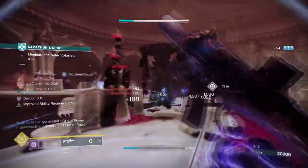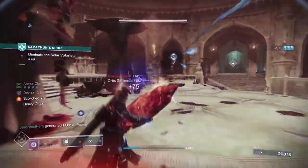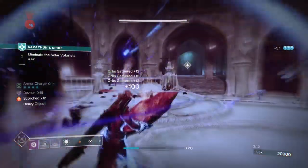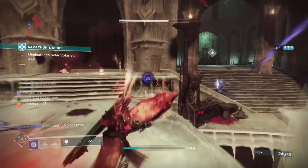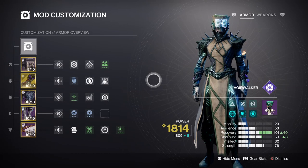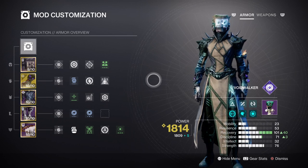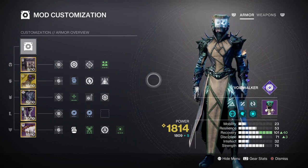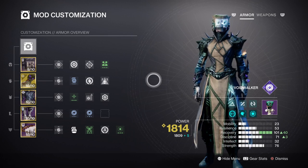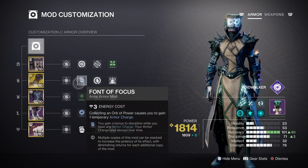For the mods and stats section, recovery at tier 10 and discipline at tier 10 is suitable for the build. The main one you must focus on is recovery speed, as this combined with Briar's Bind and Child of the Old Gods effect is what will sustain the build long-term. If you can't reach tier 10 recovery, tier 7 is fine as we can add the Font of Restoration mod for a plus 30 to the stat. Your discipline at tier 7 is also fine, as the Font mod will provide a plus 30 towards the current stats, giving us overall tier 10.